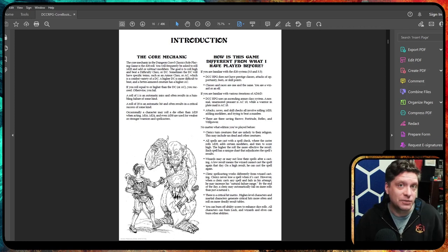The core mechanic of the game is a d20. You roll a d20, add some bonuses, see if you hit a difficulty rating, and if you meet or go over it, you succeed.